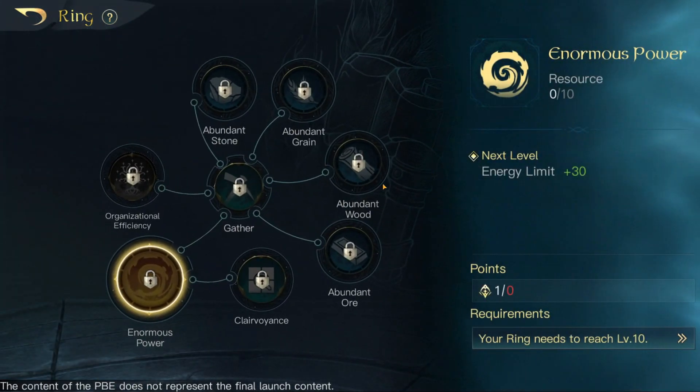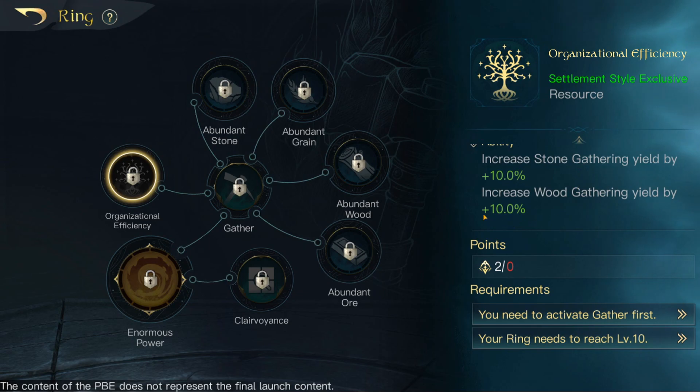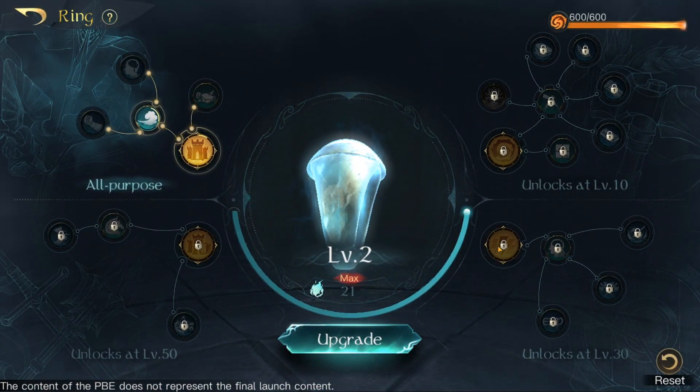There are some new things over here. Enormous power, energy limit increased, organization efficiency ability, increased stone gathering — so this increases your gathering. This is a new ring style. Gather compliance and all that is the same. A couple of little changes there.